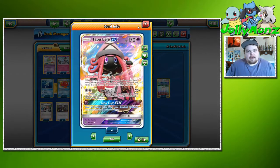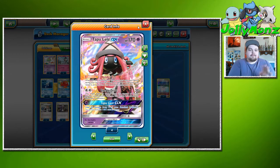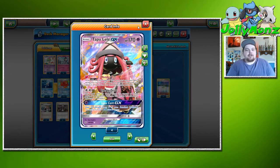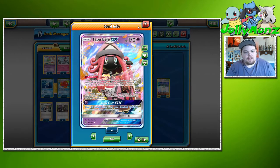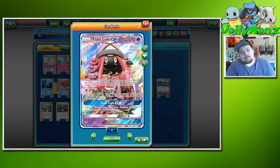We are playing three Tapu Lele for the Wonder Tag ability: when you play it onto your bench from your hand during your turn, you can search your deck for a Supporter card and put it into your hand. Energy Drive is also nice — 20 damage times the amount of energy attached to both Active Pokémon. You won't attack with Lele often, but when you need to, it's a viable attack.